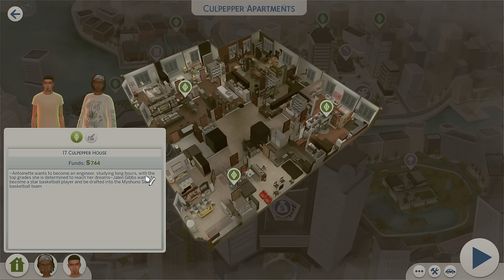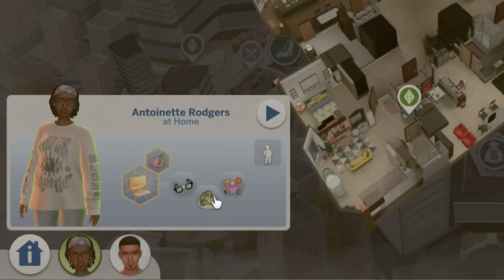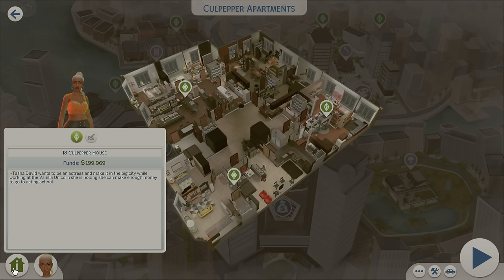Antoinette wants to become an engineer. Studying long hours with top grades, she is determined to reach her dreams. Jalen Gibbs wants to become a basketball player and be drafted into San Machino's Suns basketball team. I'm not sure if they are supposed to be roommates or a couple — I'll save that for you guys to find out. She's a geek, a vegetarian, and an overachiever; and he wants to be a friend of the world and a basketball player. I love that. I'm really loving the diversity in the save file so far and the representation.